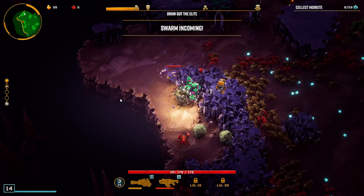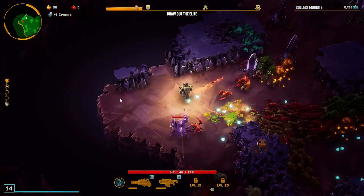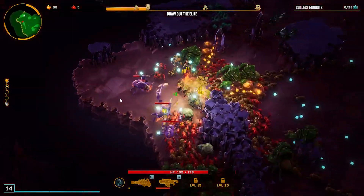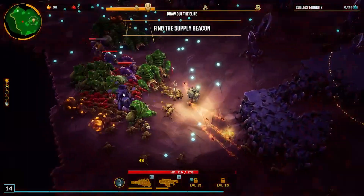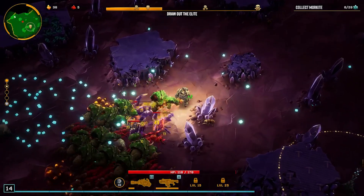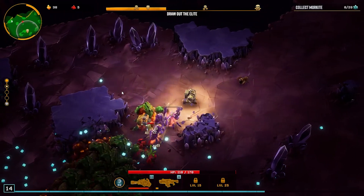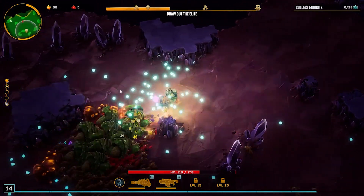Oh crap, oh crap — this one's coming, this is not good. The surface is too packed for the supply pod to land. Please clear it. How did we sneak out of there? That was so lucky. Let's show them some pain. Got it right between the eyes. Definitely need more levels here.